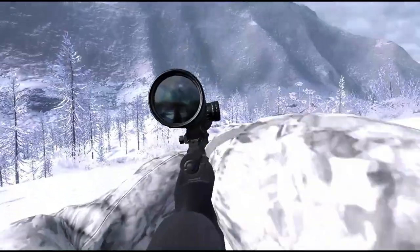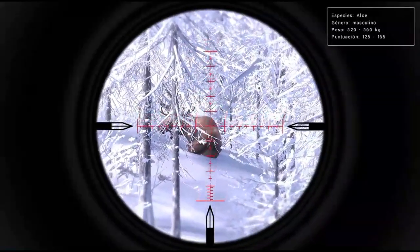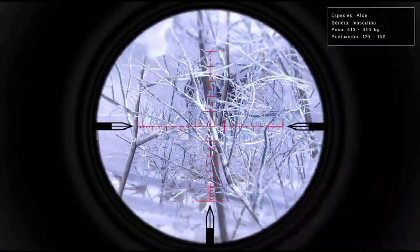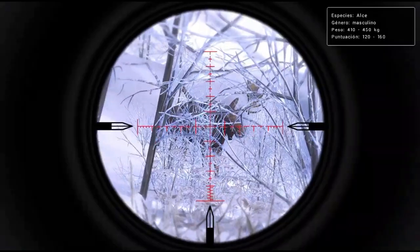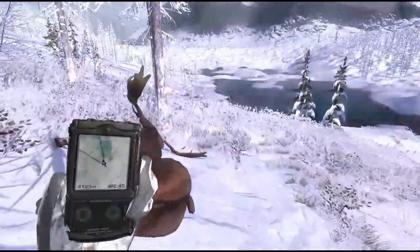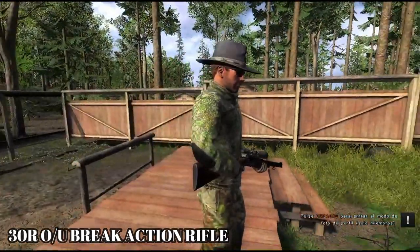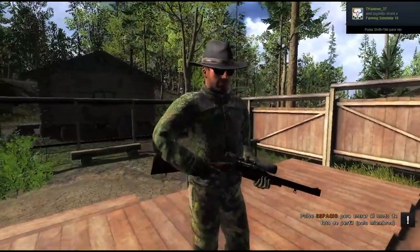It doesn't matter which 300 you use — the carbon or compound version — they are both the same. It's also a great option as a first rifle in the game. You are able to shoot from coyote up to class 10 with the 300. With big game like bison at class 10, you won't harvest as fast as with a moose or elk, but they will certainly go down.